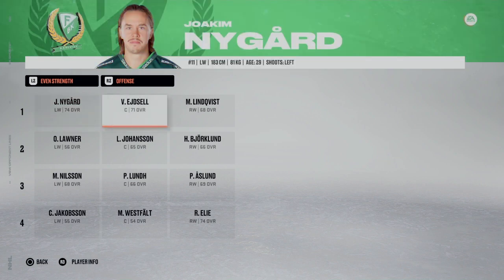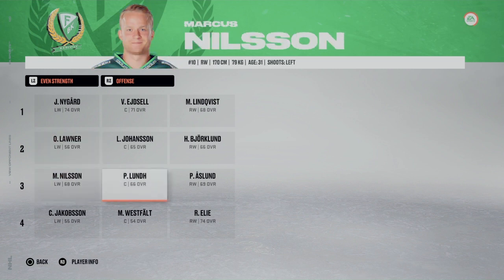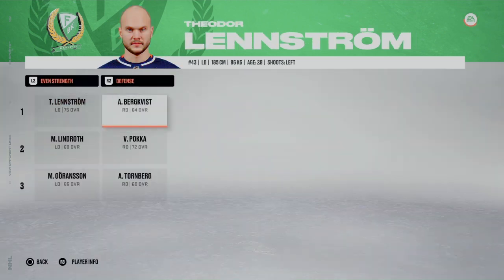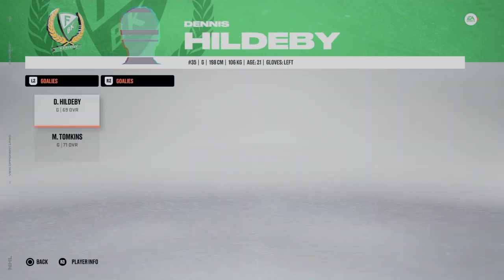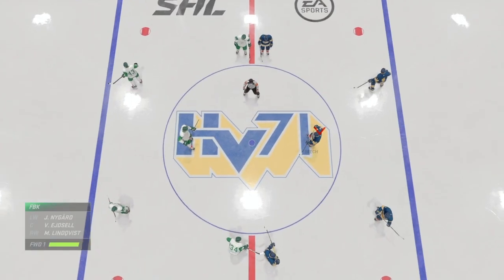For Färjestad BK: Berglund, Johansson, Lovner, Nielsen, Lund, Eslund, Lee, Westfeld, Jakobsson. On defense: Lens, Lennström, Bergqvist, Boca, Wilpokka, Lundroth, Gransson, Turnberg. The goalie is Hildaby, with Tomkins as second goalie for Färjestad BK. You can see this starting lineup for this team.